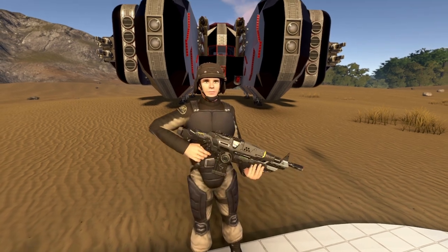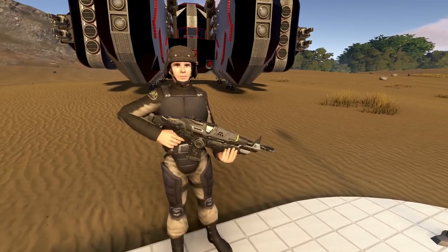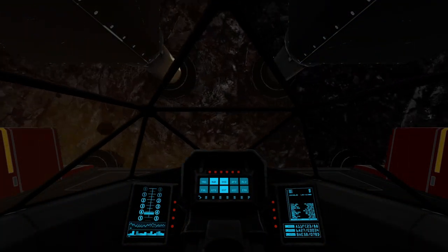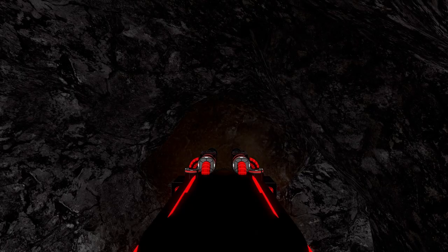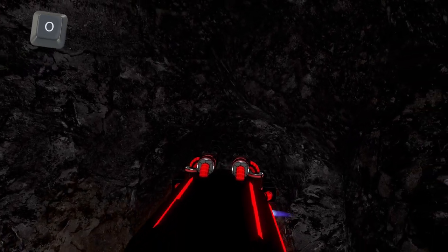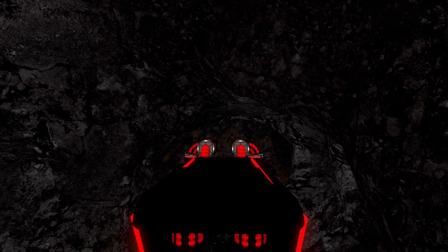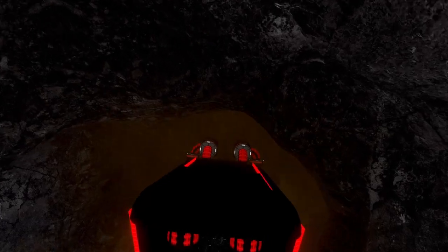The first tip would be press O. If you find yourself stuck in all sorts of situations, pressing O will generally get you out of it. Sometimes you'll find yourself digging a hole and you'll get stuck and not be able to move anymore. If you press O, it'll help you force level your ship and help you get out of sticky situations. It might take a little bit of time sometimes, but eventually you'll get out.